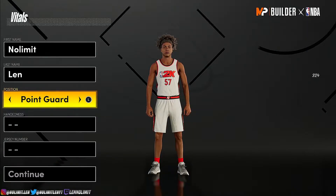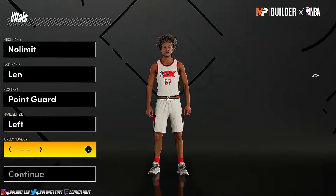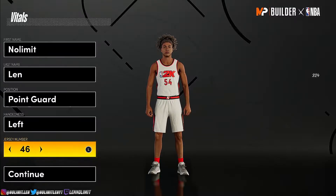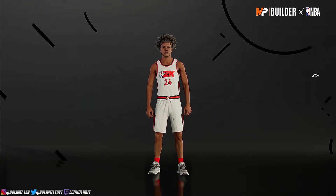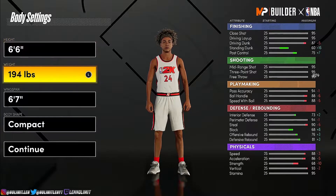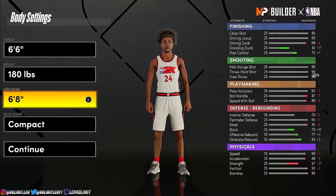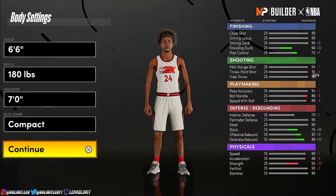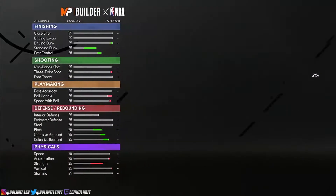For the position, point guard. Handiness, left. Jersey number — you know you gotta do it — it's 24. And then height, 6'6, so you're gonna just be a demon. Wingspan, 7. And body shape, I would pick compact, it just looks the best.